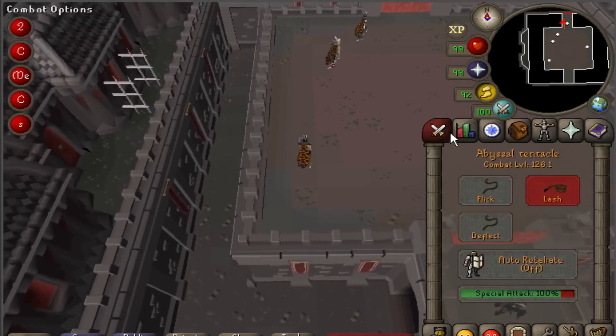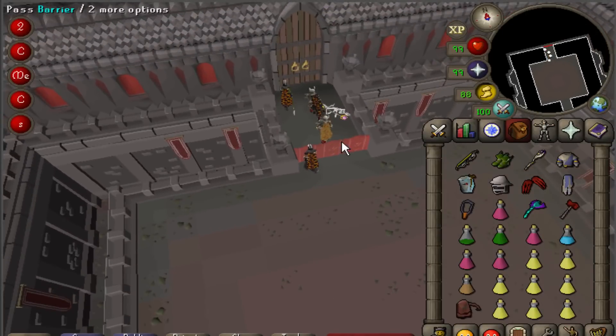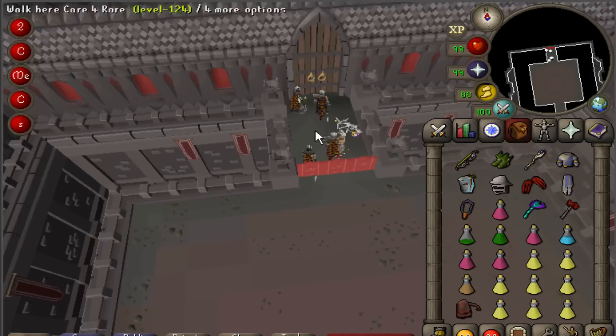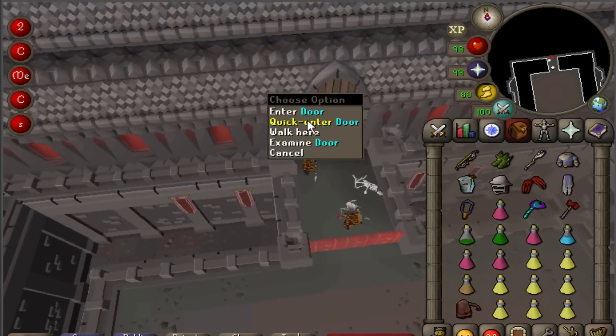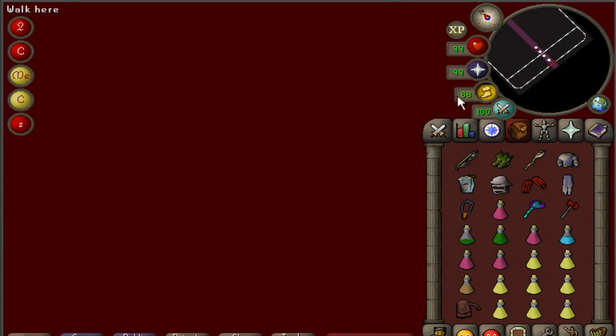Once Xarpus is dead, the miasma pools on the ground will dissipate and your team can move on to Lady Verzik. However, before you go into the next room, make sure that someone on the team picks up the staff that the skeleton is holding on the north side of the room. This staff, which is called Dawnbringer, is instrumental in beating the first phase of Verzik, and without it you will likely fail.